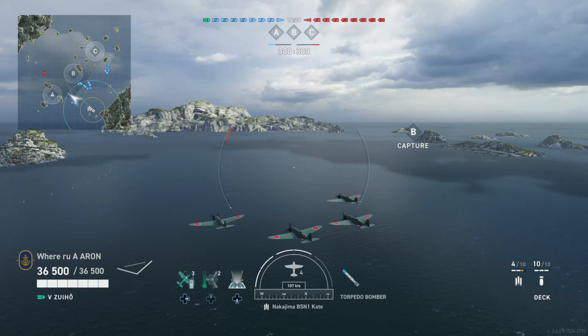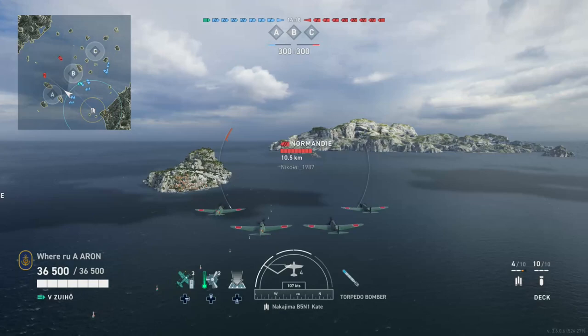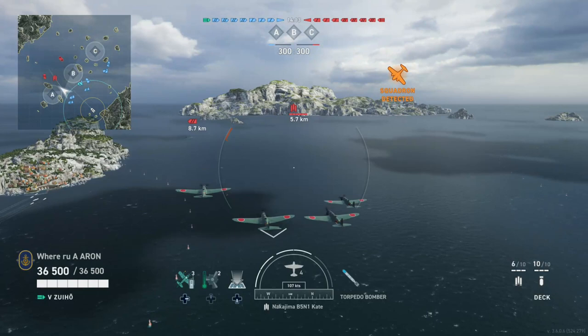Your job as a carrier is to spot destroyers, spot the enemy ships, and protect your guys with fighters, as well as lastly to get damage on battleships. Your first run can be on a battleship or something like that, but after that you kind of need to see what caps are being taken and different things like that.